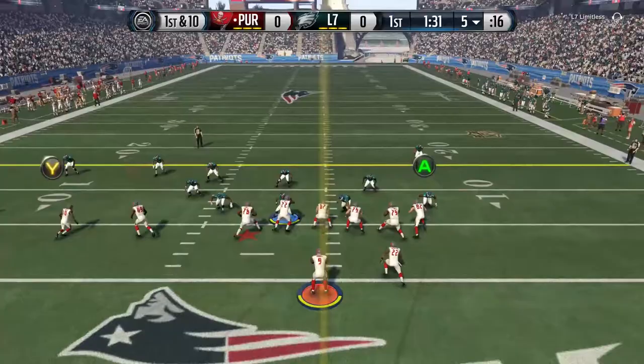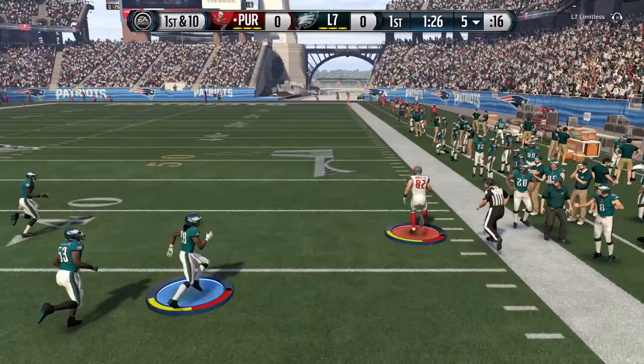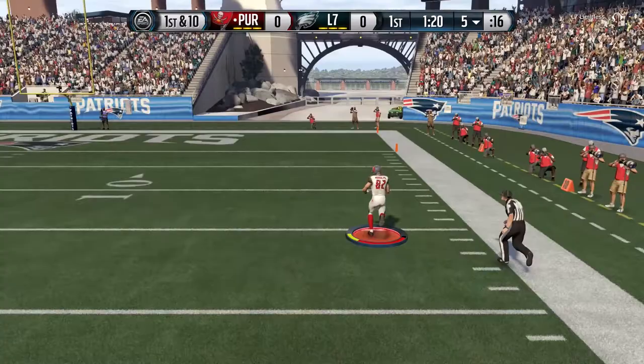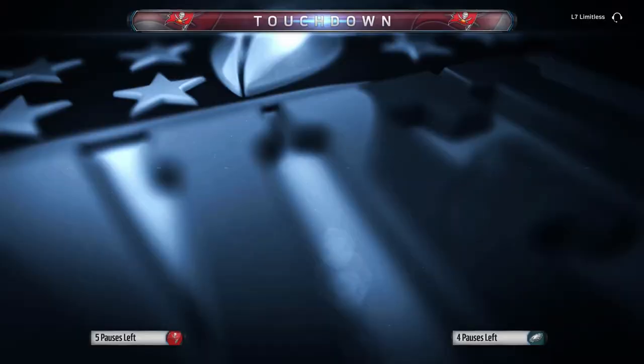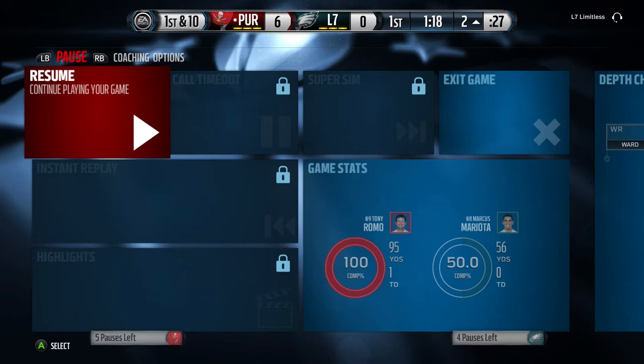The two options that are usually open are Brandon Cooks and Kyle Rudolph. Right here, Rudolph eludes one tackle, two tackles, and three tackles, and takes it 95 yards for a touchdown! So the elusive Kyle Rudolph — who really isn't that elusive — comes up with a huge touchdown, and it leads to this: a quit.